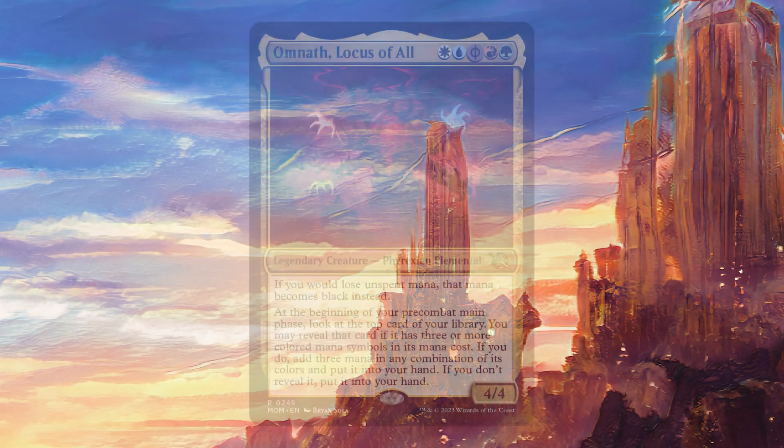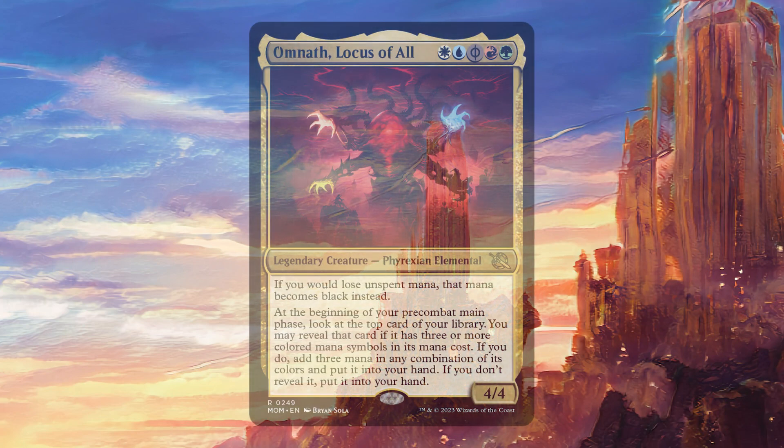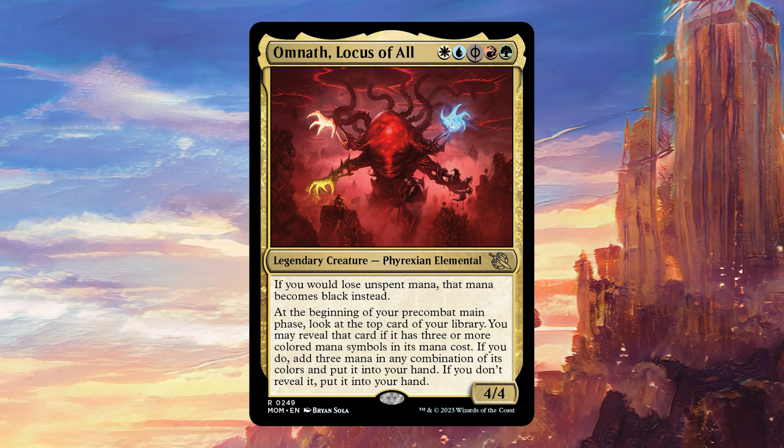Today we have a brand new deck from March of the Machine — it is Omnath, Locus of All. For one white, one blue, one Phyrexian black, one red, and one green, it's a legendary Phyrexian Elemental 4/4, which says if you would lose and spend mana, that mana becomes black instead. At the beginning of your pre-combat main phase, look at the top card of your library. You may reveal that card if it has three or more colored mana symbols in its mana cost. If you do, add three mana in any combination of its colors and put it into your hand. If you don't reveal it, put it into your hand.